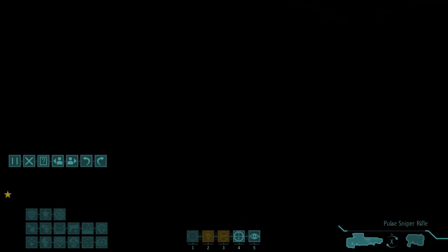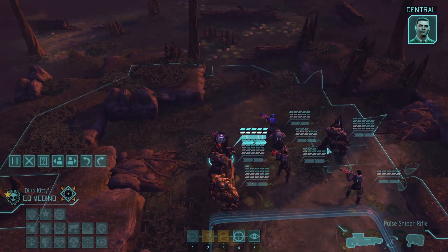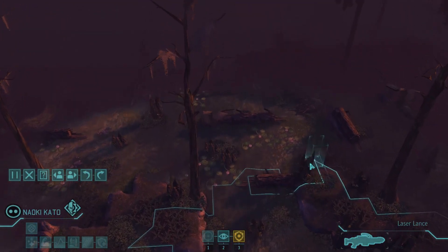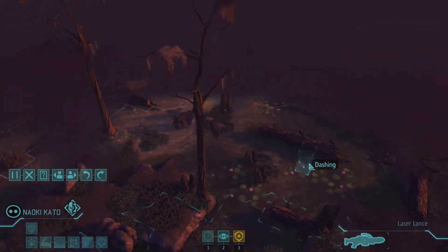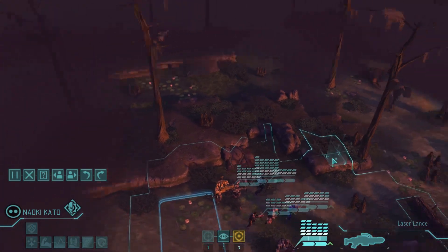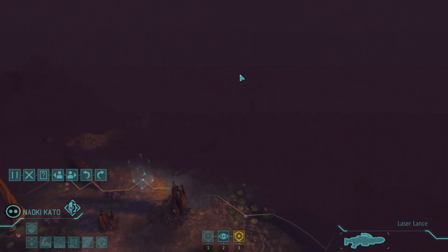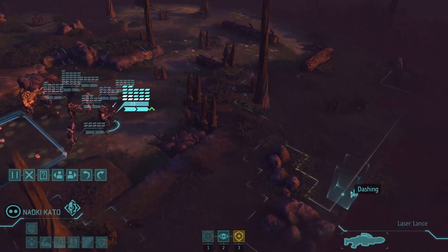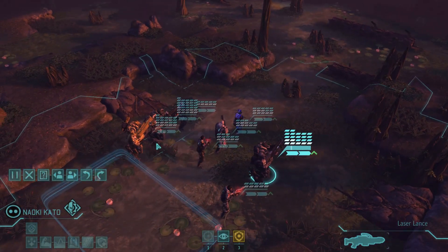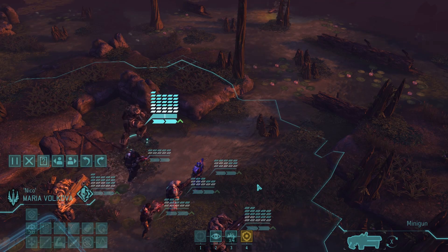With three mechs in the group and a top-level sniper, we should be fine. Let's attempt the breach. We're in the corner — back over here I think is where the UFO is. Let's start moving, send our mechanical mech army up.